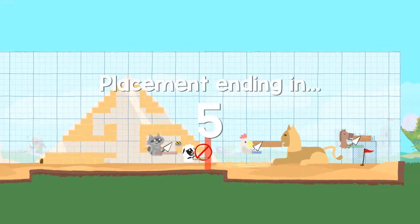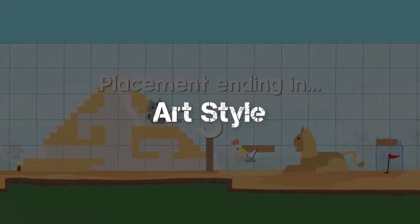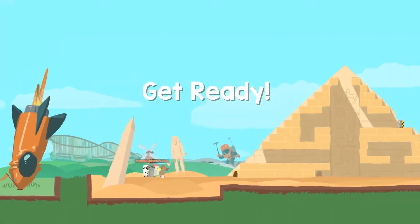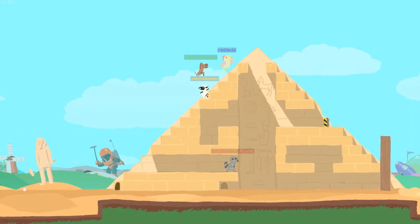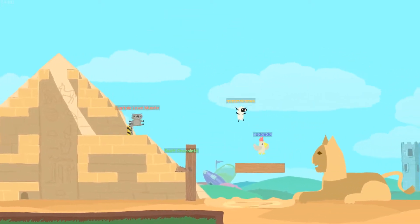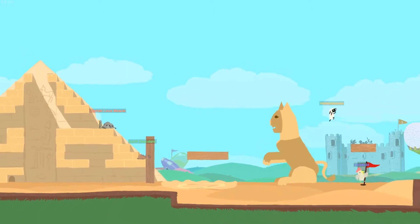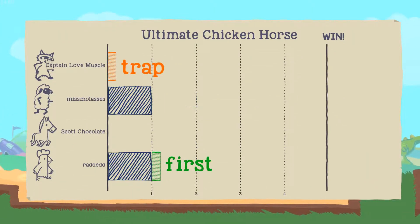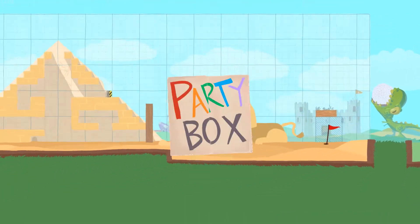Let's check out the art style. This is a pretty simplistic game that uses a really fun, kiddie art style. It kind of feels like you're playing through a picture book. All of the different animals you can play are really cute — they make funny sounds and you can dance with them.